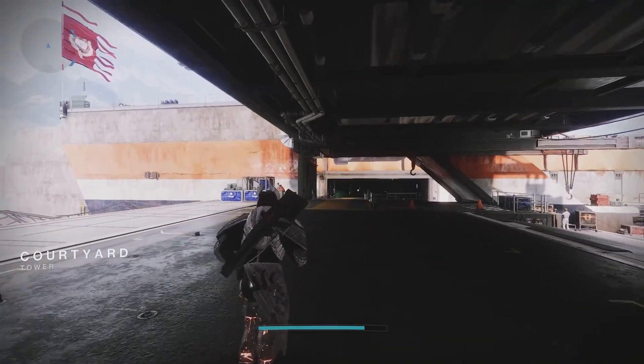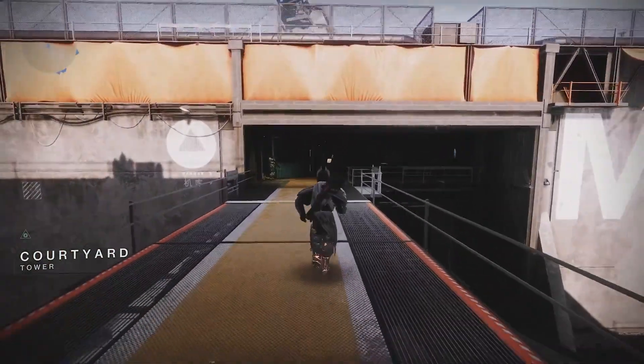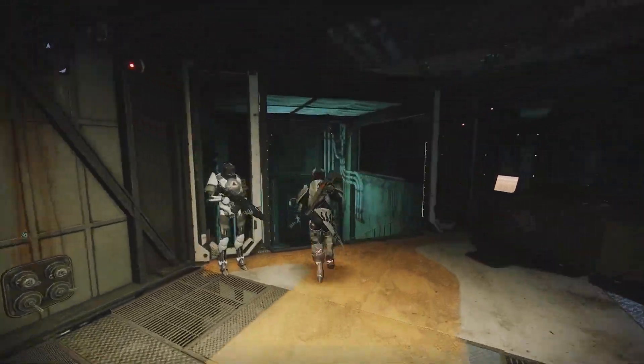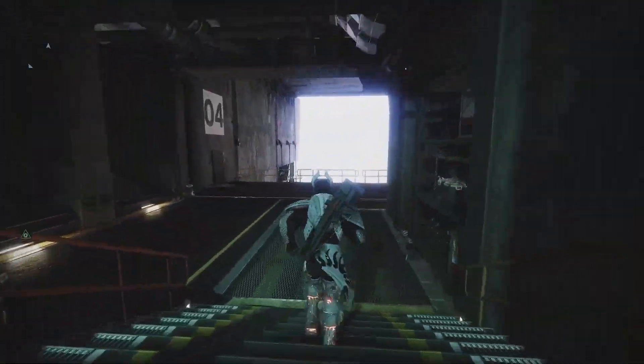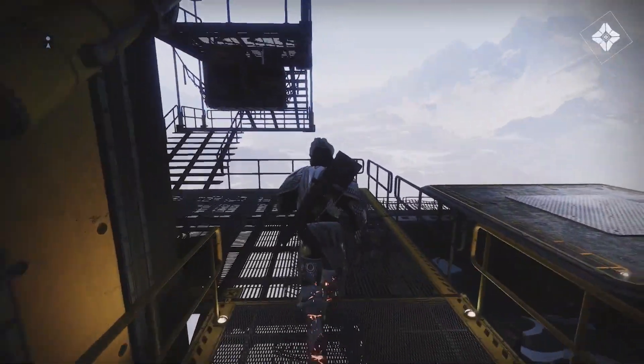Once you've landed on the tower, go ahead and immediately turn to your left and follow some paths and stairs until you eventually arrive in the hangar, and you're gonna find Xur hanging out near kind of a ledge. Alright, here we are, so let's take a look at what he's got this week.